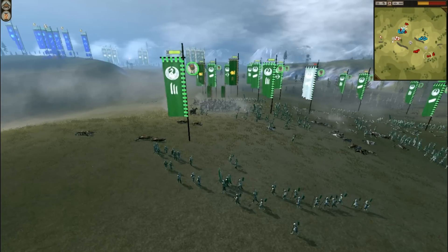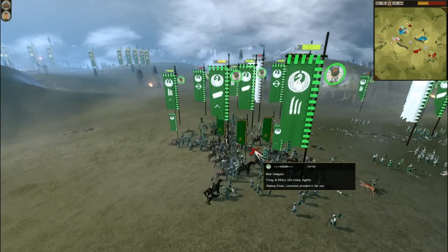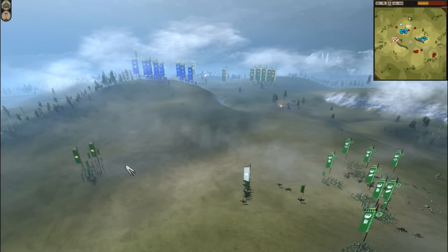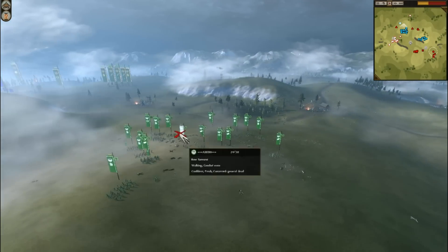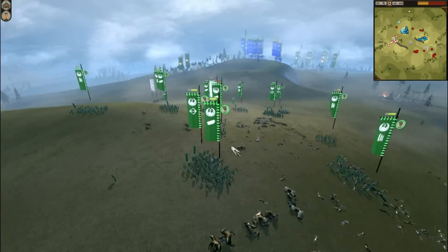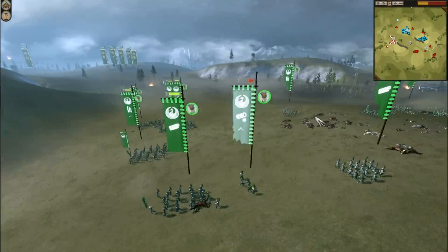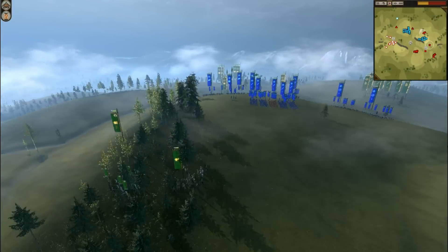He did a charge at the opponent's general and he killed him. So even though his forces did collapse quickly, he did kill the opponent's general, which now leaves two armies without any generals against Ban's forces. You can see that the Prussian Prince still has some Yari cavalry and some great guard. But if he was playing 1v1, he would have just lost completely.